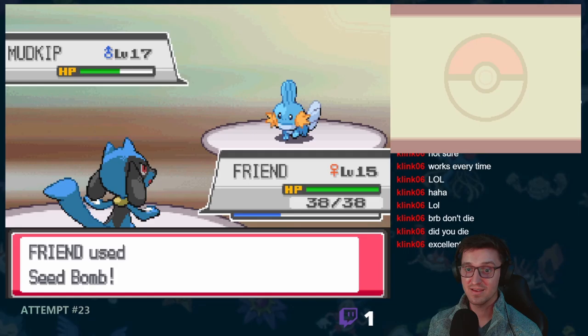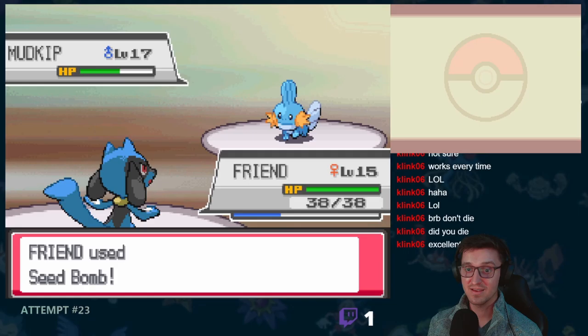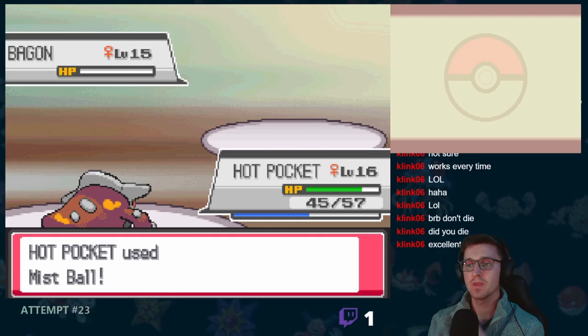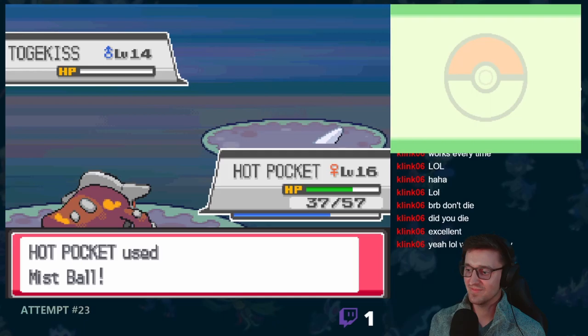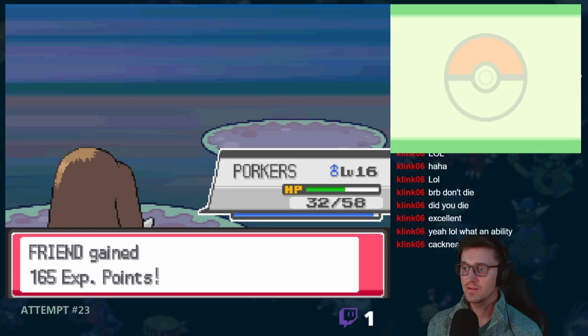Anyways, it was now time to take on Bugsy's Gym. After finagling my way through the puzzle, which I had completed at least 15 times prior to this, I finally arrived at Bugsy. He started out with Mudkip, who went down to Riolu's Seed Bomb. Next up was Glameow, who went down to a single Karate Chop. And finally there was Bagon, who eventually went down to Heatran's Mist Ball, defeating Bugsy and earning us the Hive Badge.